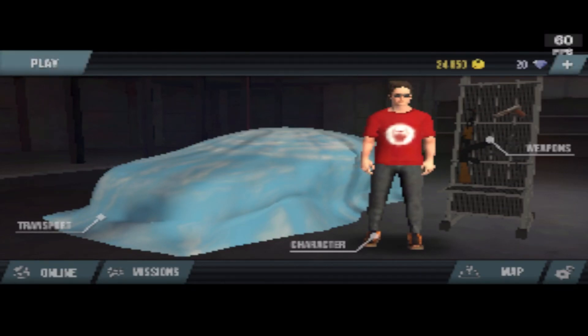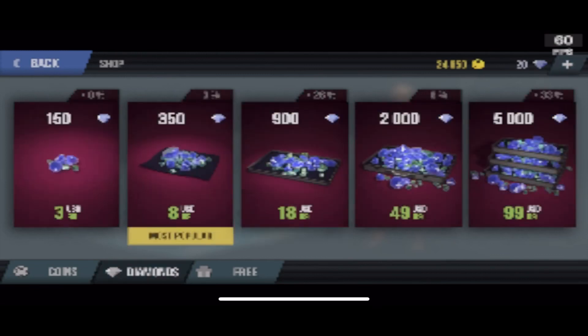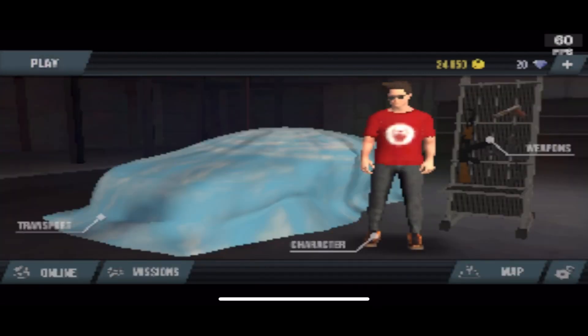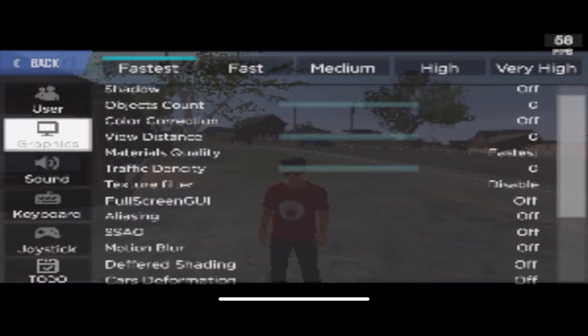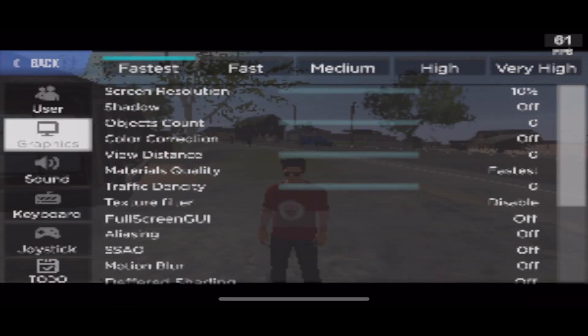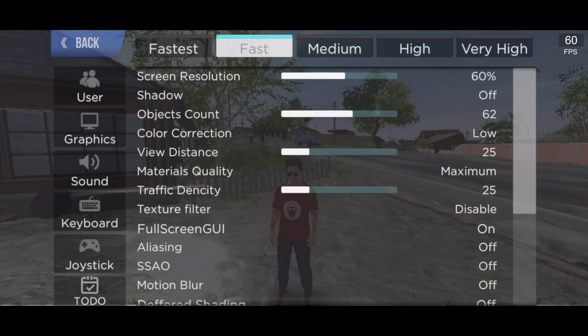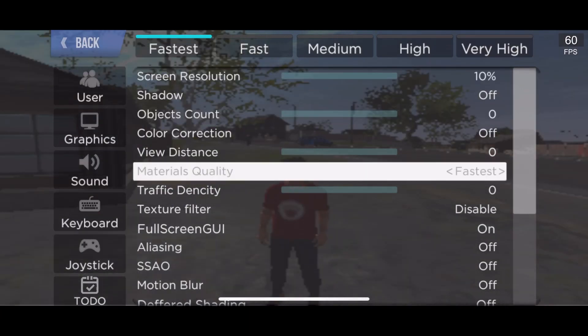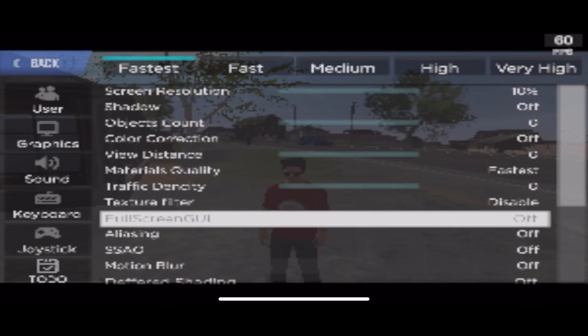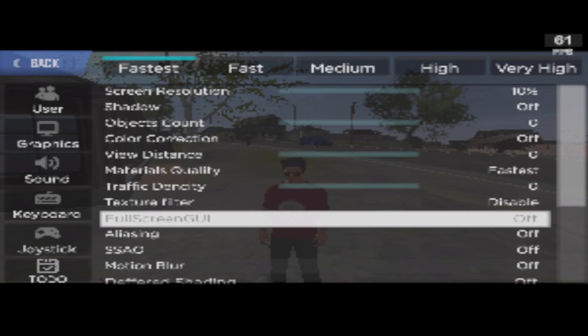Going into our settings, you can see online missions, map, weapons, character, transportation - you can make them out but it's hard from a far distance. We're going to go to settings and start changing things. We have screen resolution options: fastest, fast, medium, high, and very high. If you have to play on the lowest to get 60 fps, I'd recommend upgrading your device.